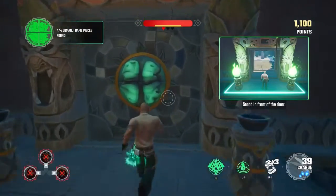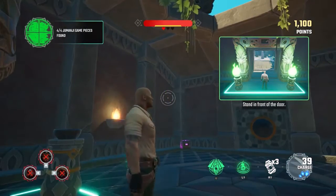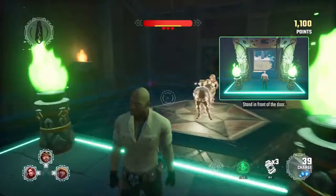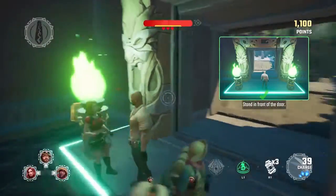Whilst holding the jewel, stand by the Jumungie door to open it. You've activated the door. Don't worry if teammates are left behind when the door closes — they will be teleported inside. More importantly, any teammates who have lost all of their lives will come back to life in this room!